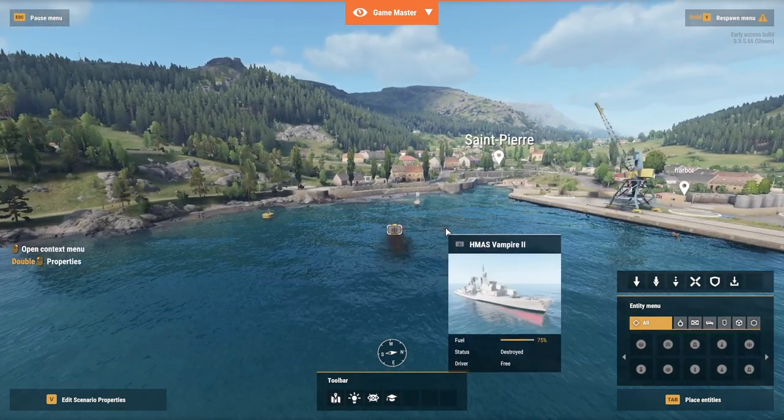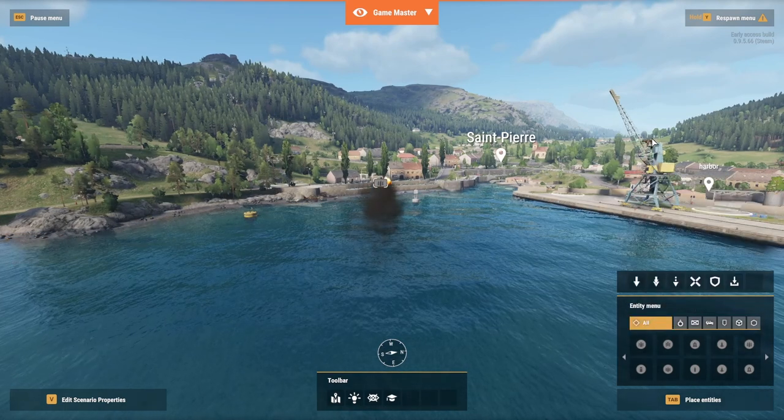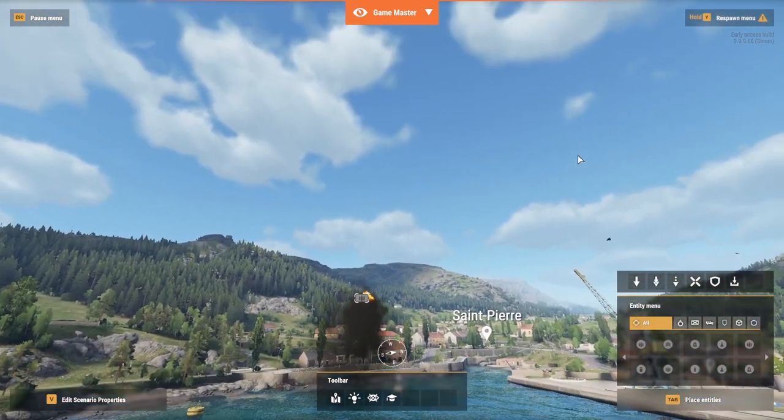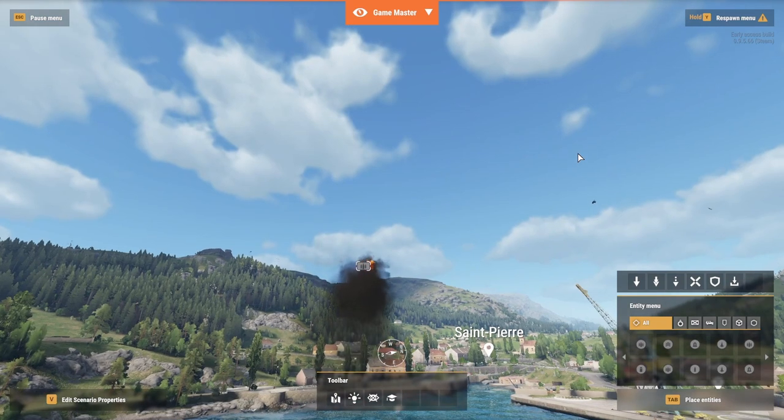There is another slight issue. First, the boat will mostly despawn, leaving only a tiny little box. This box will be on fire and will be ascending towards the sky. And if there is anything on top of the ship or inside the ship when it was destroyed, those items will also start ascending into the sky.